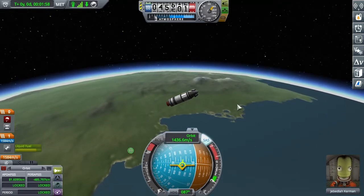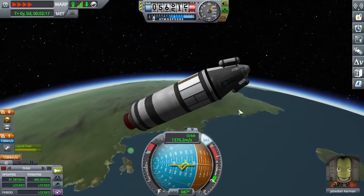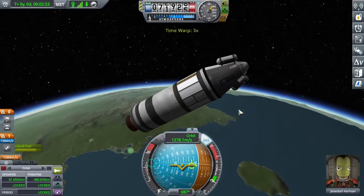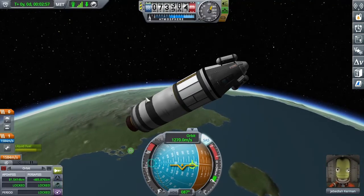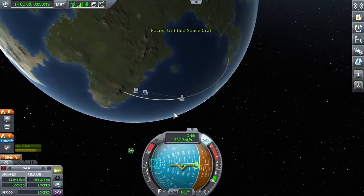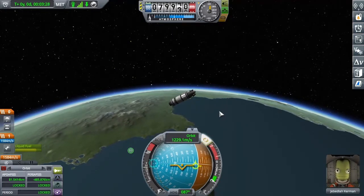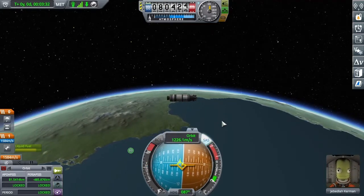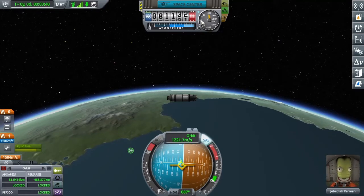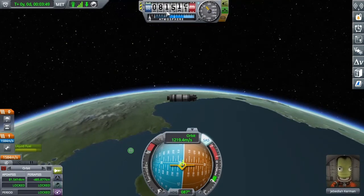When the apoapsis is about 80k, stop your burn and coast — time warp up to the apoapsis. Once you're over 70 km you can kill time warp and it'll switch to non-physics time warp, which goes faster. We'll switch to map mode. At apoapsis, your vertical speed — shown in the circular dial — is going to be exactly zero. You want to stay right at zero; at least don't let it go negative. Since apoapsis is 81.5k, I know I'm right there.